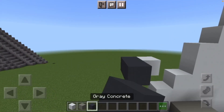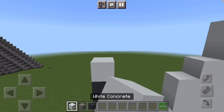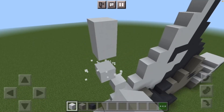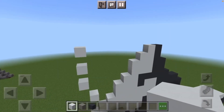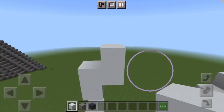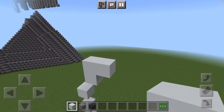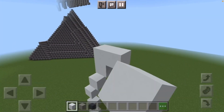From there put two blocks behind the white concrete. Then put white concrete on top and delete the two other blocks. From that block put two white concretes one block away from each other going up. From there put two blocks going right. On top of that put a white concrete on the right side and delete the two blocks. On top of that do the exact same thing as before.